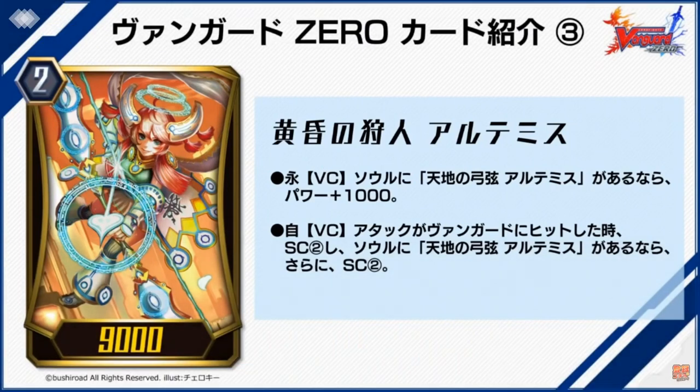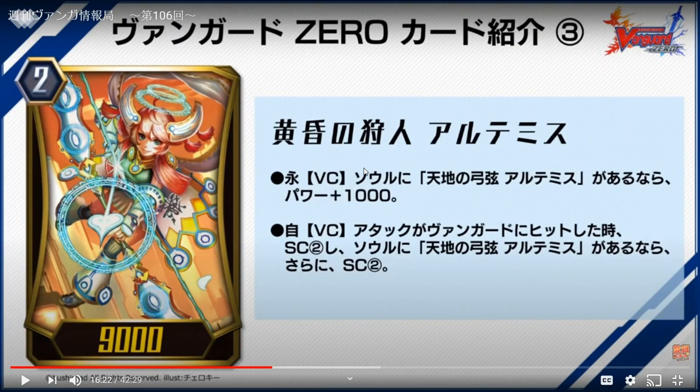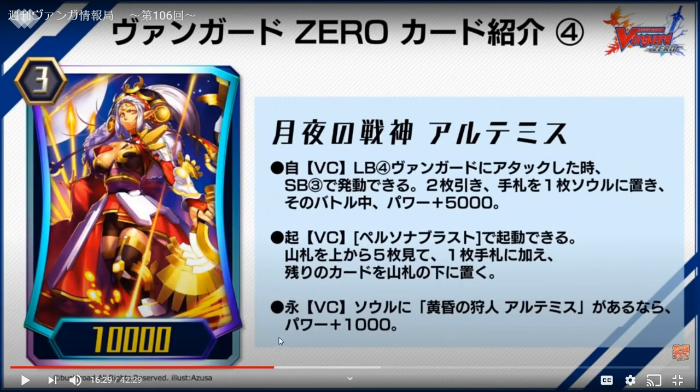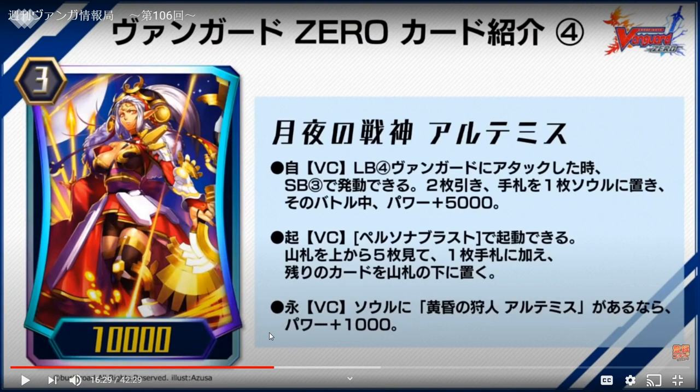This one is a continuous on vanguard circle — plus 1K — and the second skill is when this unit in the vanguard circle hits a vanguard, the soul gains two. If you have the grade one Artemis — Posturing of Heaven and Earth Artemis — you soul charge two cards. The name is Twilight Hunter Artemis, and the soul is really really good.